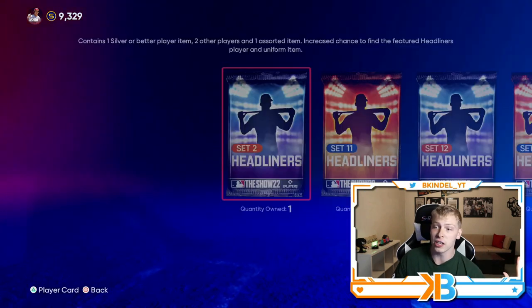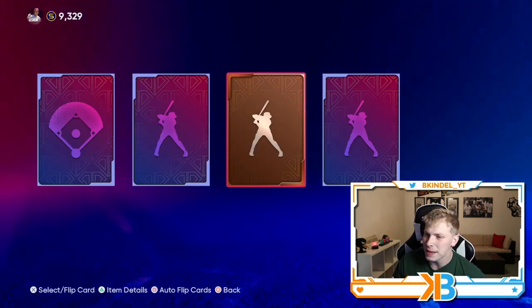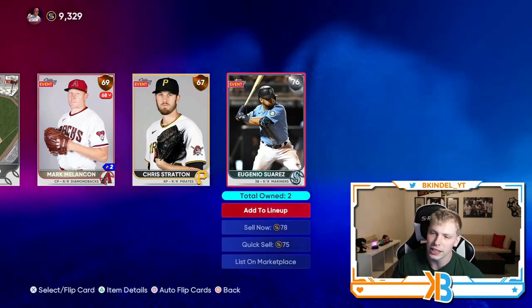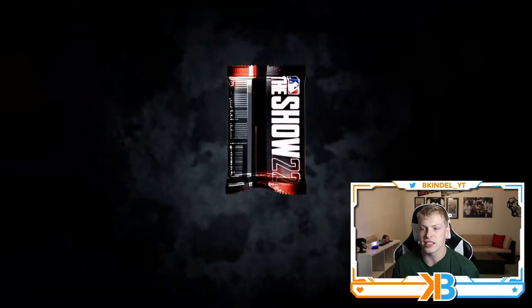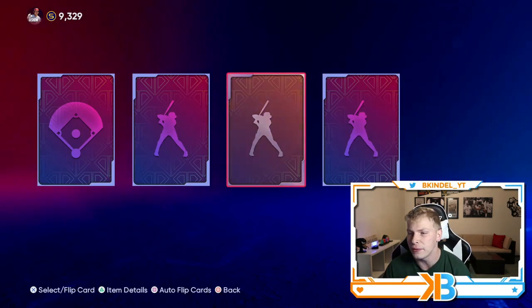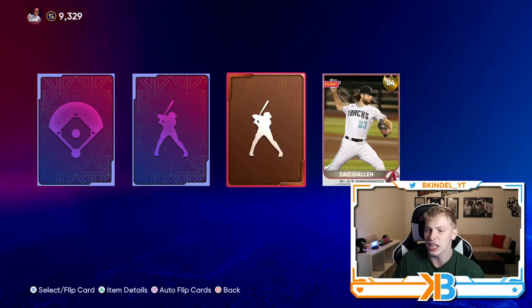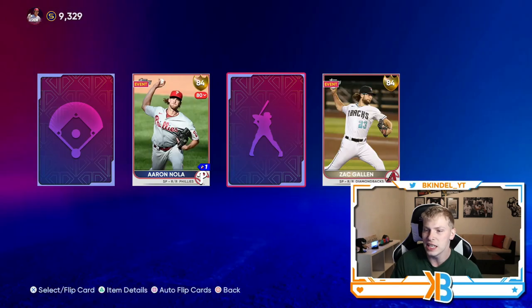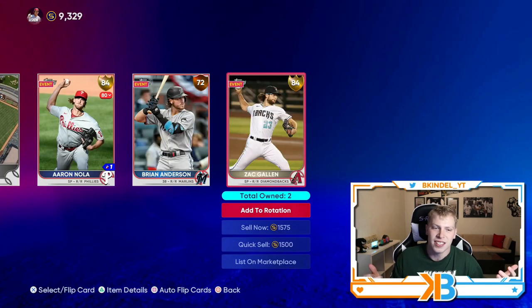I don't know what it is about Billy Wagner that they like so much, but he seems to always be in these conquest maps. Just give me some — not a silver. Holy shit, this pack opening is going about as bad as I thought. Carlos Carrasco is in set 11. We get two golds — we start out with a Zach Gallen, who could actually be a good diamond investment, and then Aaron Nola. I got both of these, but overall good stuff pack.